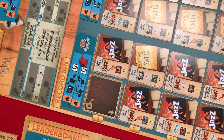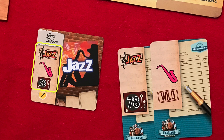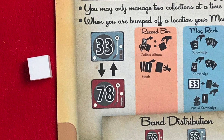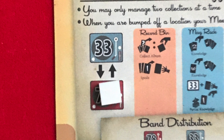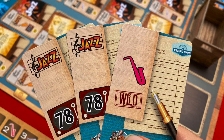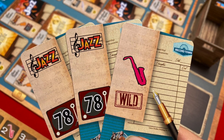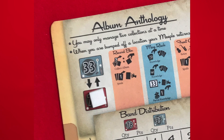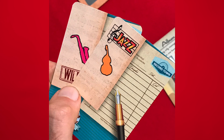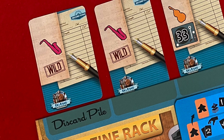At the record bin, the player uses their knowledge cards to acquire an album card. They must discard knowledge cards matching the symbols shown on the album card, then check for speed. If this is the first album selected, move the marker over the speed of the album acquired for free — they now gain the benefits of that speed. 78 speed albums are worth one more point and 33 speed allows one more card draw at the magazine rack. If the player is already on a different speed, they must discard an additional matching attribute to take the selected album, then change their speed accordingly. The bump action allows the bump player to take a non-wild knowledge card from the ones used to acquire the active player's newly acquired album. Discard the remaining cards.